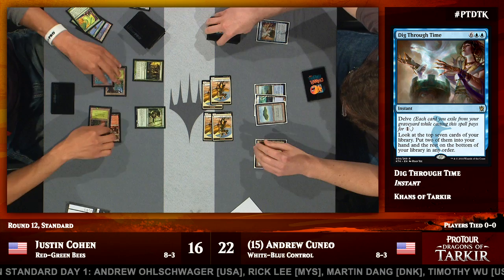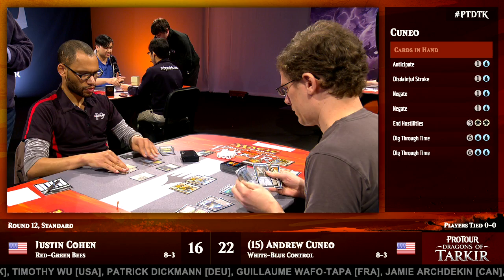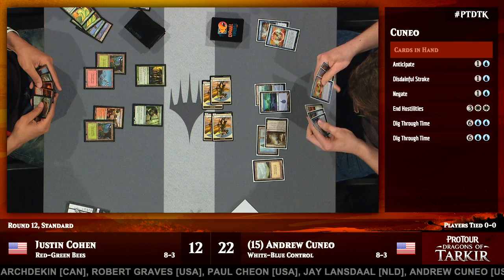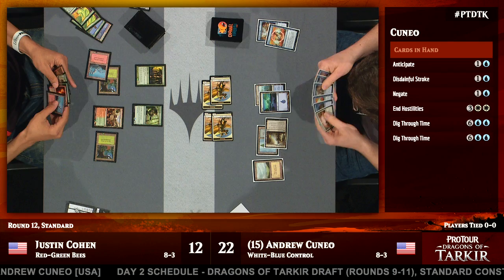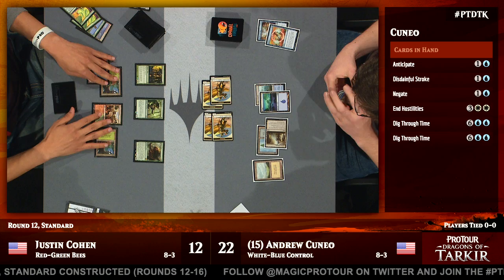Looking at Andrew Cuneo's hand, more or less everything in there is instant speed — an Anticipate, a Negate for that Court of Calling, an End Hostilities if things get really dicey, and Disdainful Stroke will deal with most spells as they get cast. Dig Through Time will find him more cards. This is a great spot for Andrew Cuneo. He wants to just continue pressuring with his Soldier Tokens, leaving up counter mana to make sure Justin Cohen doesn't resolve anything like a Planeswalker or a powerful creature like Stormbreath Dragon. Eventually Cohen's going to have to play out a lot of smaller threats, and that's where End Hostilities can sweep the board.